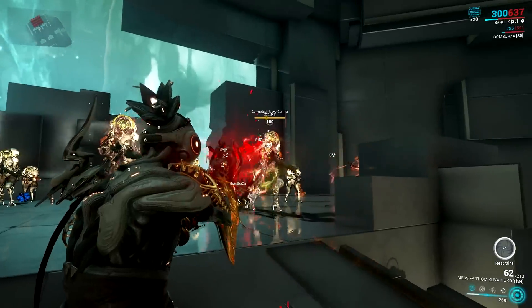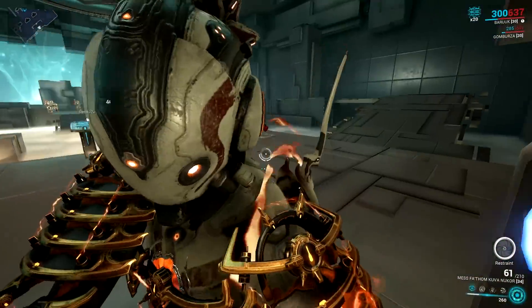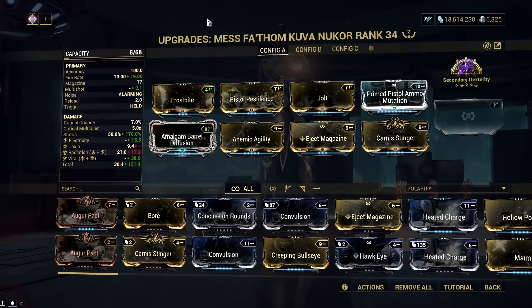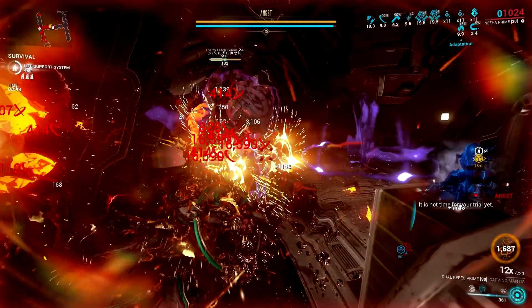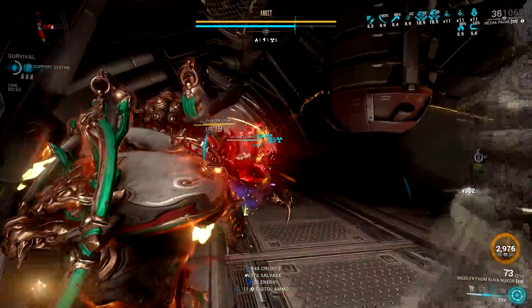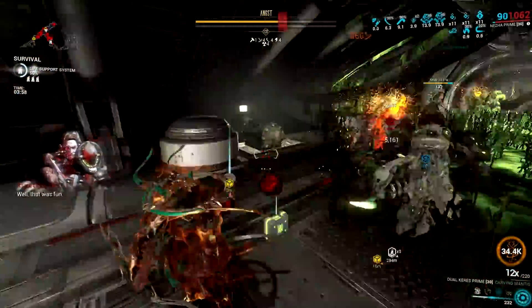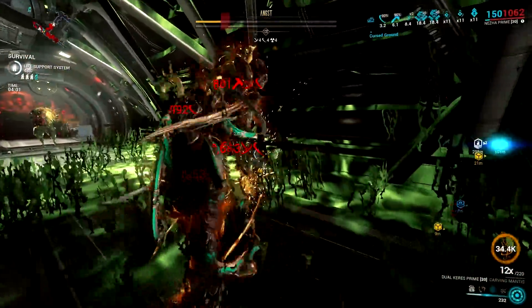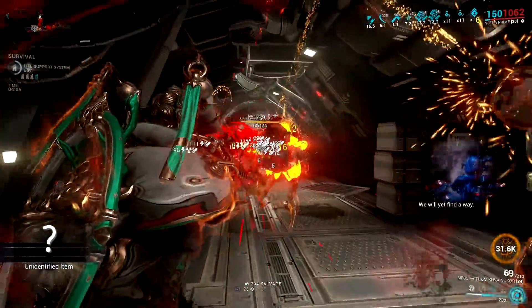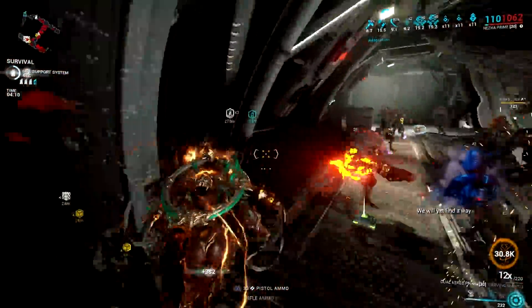This weapon primarily deals radiation damage, and you can also equip an additional element or physical damage depending on your Lich progenitor. Then you can add two more combined or basic elements, and the best part is Condition Overload counts the microwave effect of Kuva Nukor as an individual status. There's also a condition where lifted status can count from heavy attacks, adding more damage to Condition Overload. Overall, Kuva Nukor is still one of the best primer guns in the game despite the nerf, and it can also kill enemies with a galvanized setup — so it's like having a killer and utility gun in one package.